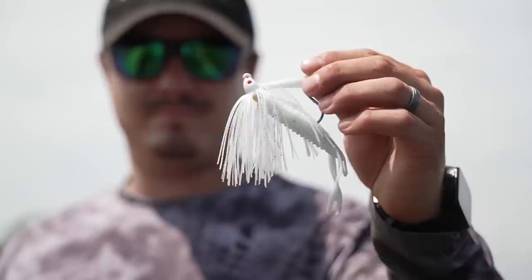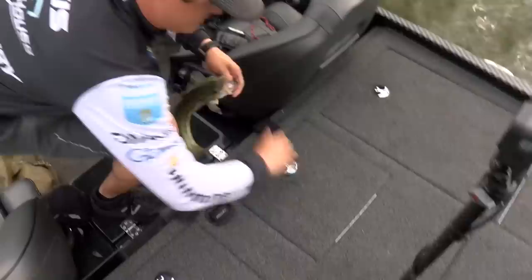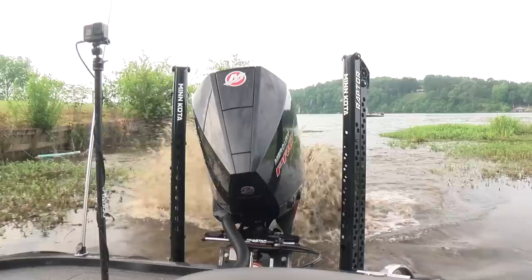During the shad spawn I like throwing a Spro Popping Frog in white. Then I like throwing a Davis Beast swim jig with a Fighting Frog on it. After that I like fishing brush piles and ledges with a Davis Shakey Worm on a Will Shakey Head 3/16ths — that's my favorite color on the Coosa River.